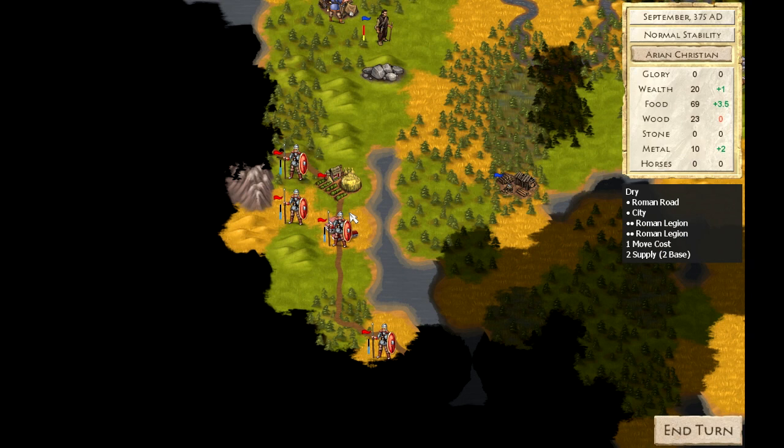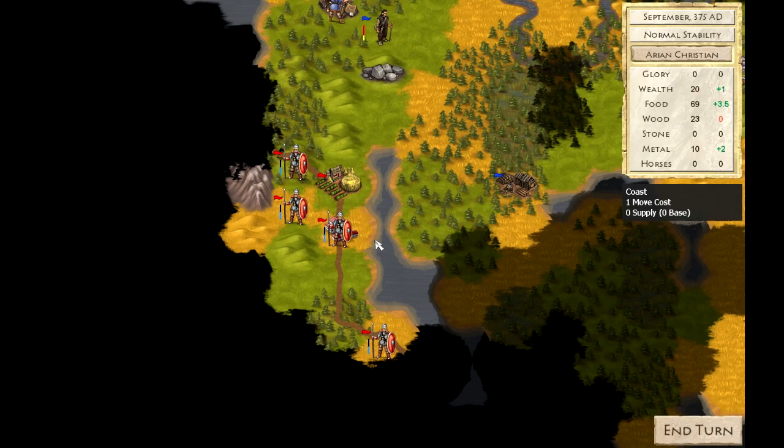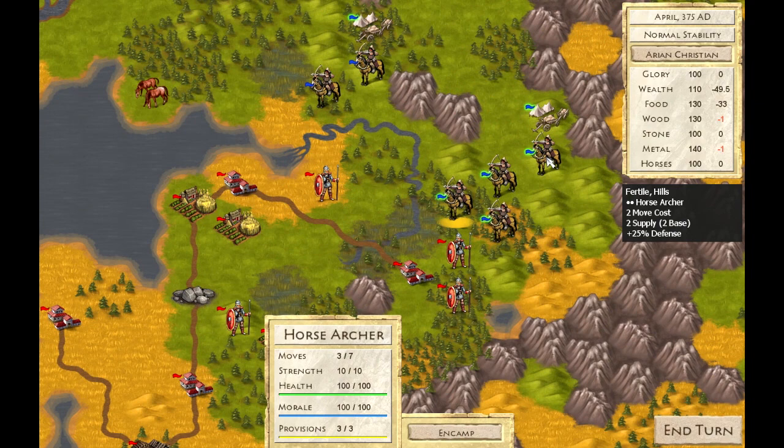At The Gates is an empire builder set in the era of classical antiquity. With this setting, you might be expecting to play as the civilized Romans. Well, not in At The Gates. As the empire collapses, you are building a kingdom belonging to one of their barbarian enemies.